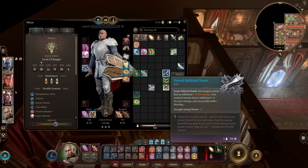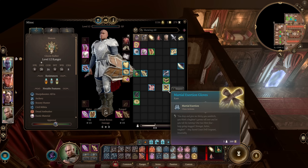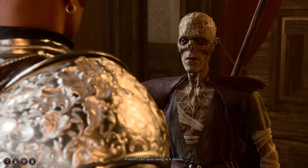Other useful items include the flawed helldusk gloves or the gloves of archery — which other characters can't use — giving two more damage per attack. The martial exertion gloves grant an extra attack when activated; you take some damage, but rangers mostly don't care about taking damage because they're rarely under threat, so this can really increase your burst damage. Beyond a good bow, you're really just looking for things that increase hit chance and damage.